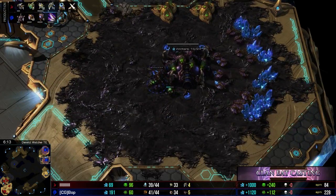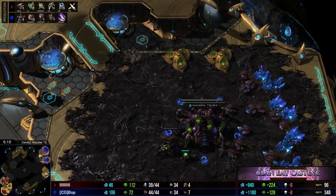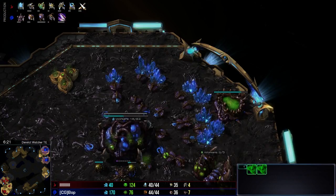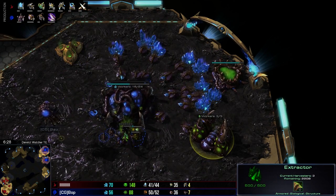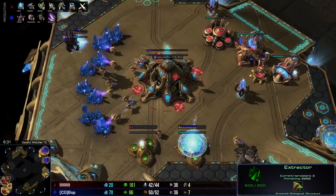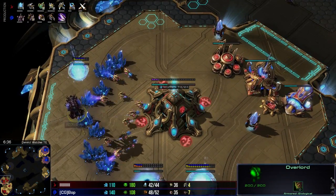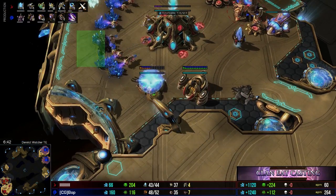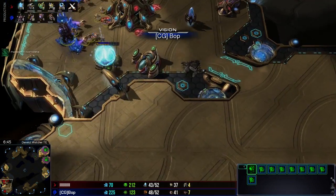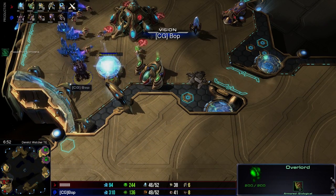Alright, so one gas lair. At this point you know he would have wanted some extra gas for Mutalisks, 'cause that's gonna rule that out. This is actually looking a little bizarre, guys, considering he doesn't have a Roach Warren or something like that. Third and fourth gas being taken now for the Protoss — that's six and a half minutes. Bop's scouting that perfectly; it's definitely gonna tell him his opponent's doing something extremely gas-oriented. He's trying to scout for the Stargate. Will he see it? Yeah.